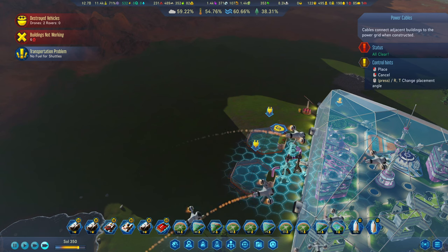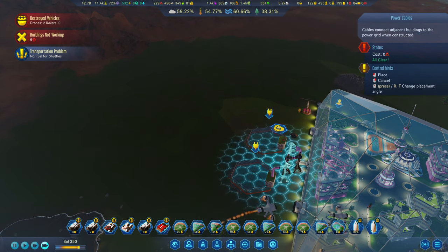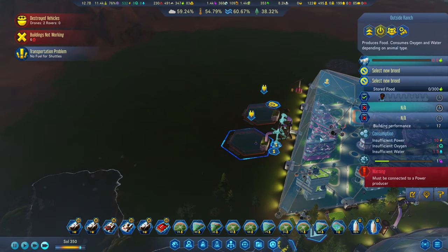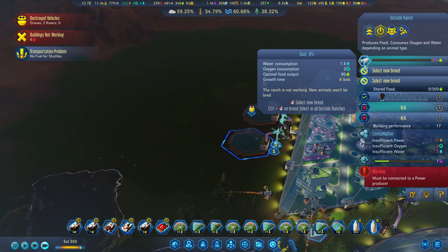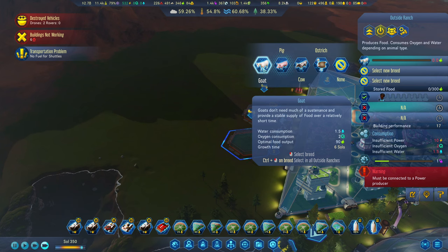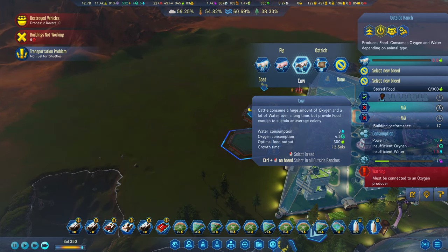They're pretty cool, pretty damn cool. We're going to run just off the two of these and get these running. What we want to do is probably see what breeds are best - goat, pigs... pigs give, oh my god they give some food right now.